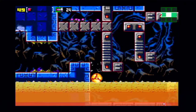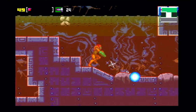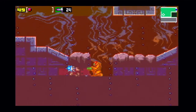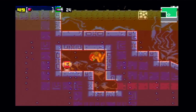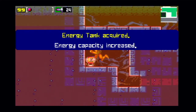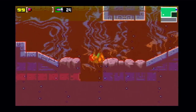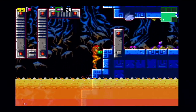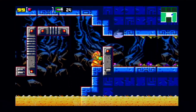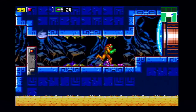With the Varia Suit you no longer take damage from the lava, and there's an energy tank we can get here too. We completely broke the game thanks to that trick. For some people this might take ages but it took me almost five minutes — I can't believe it.